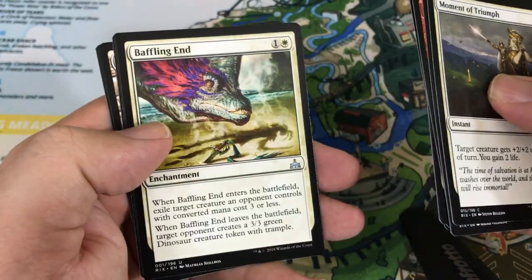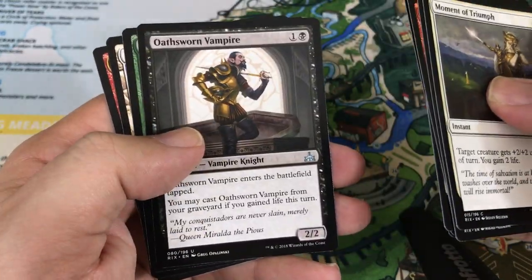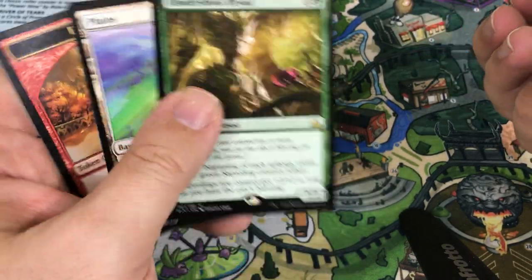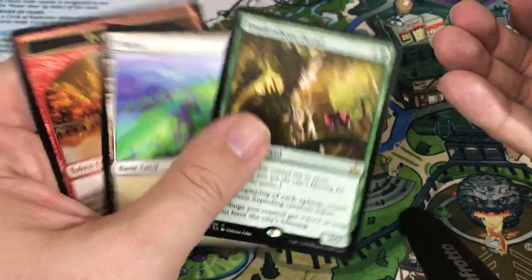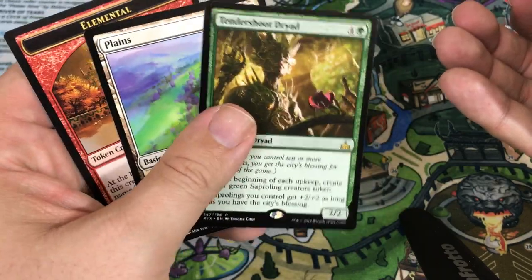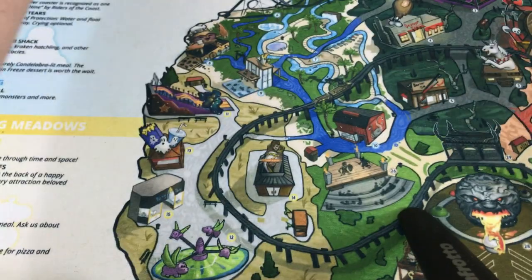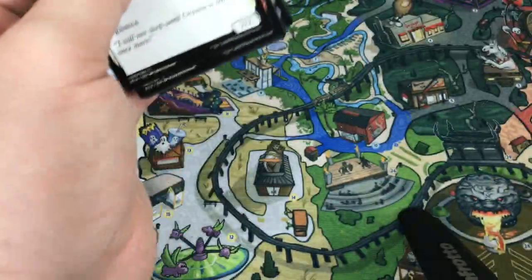Relentless Raptor, Baffling End, Oathsworn Vampire. Oh — that's the card I was trying to think of earlier: Tendershoot Dryad! Yeah, this thing is a beating in limited. If your opponent can't get rid of it, trust me, I can speak from experience — you're probably winning the game with this thing. We got one of those.